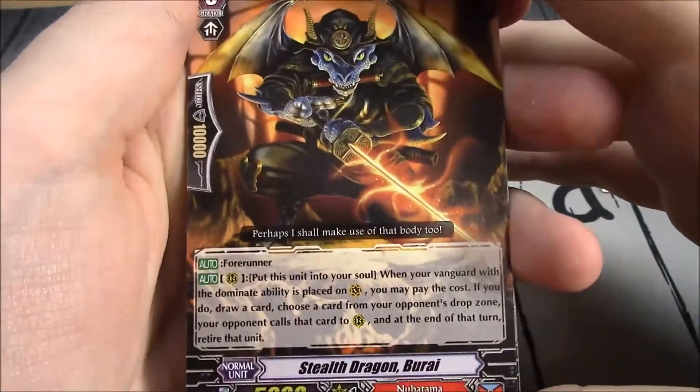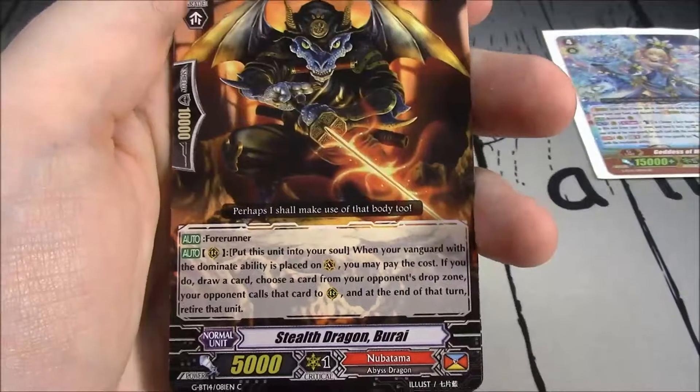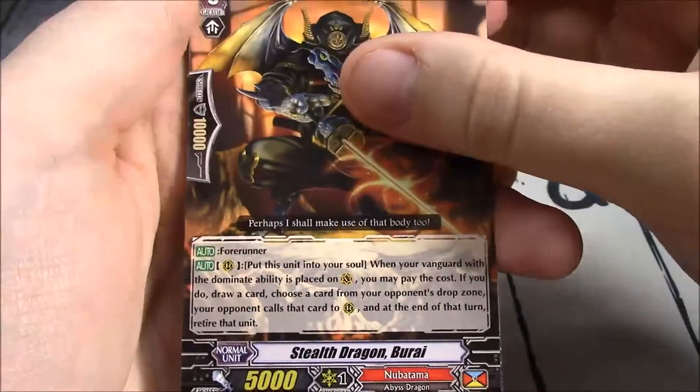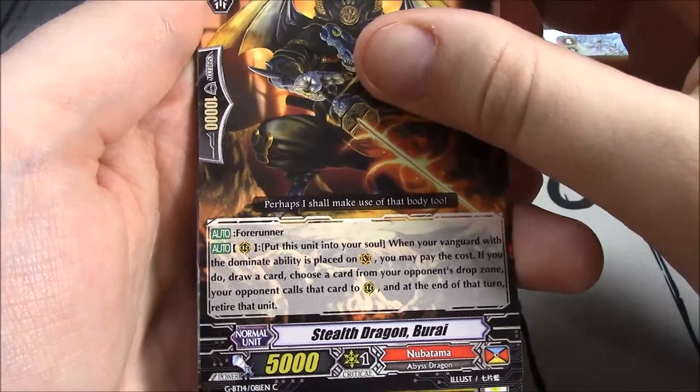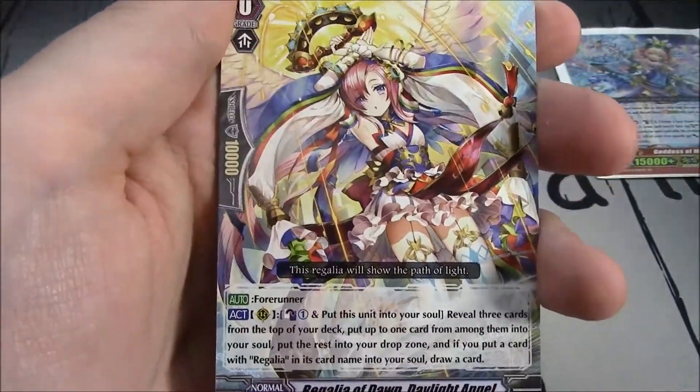Stealth Dragon Burai — a starter for Nubatama. Forerunner: put this unit into your soul. When your Vanguard with the Dominate ability is placed on Vanguard, you can pay the cost; draw a card, choose a card from your opponent's drop zone, your opponent calls that card to rearguard. At the end of that turn, retire that unit.